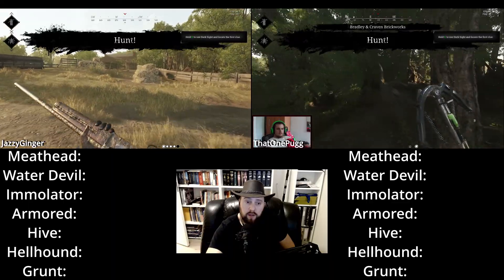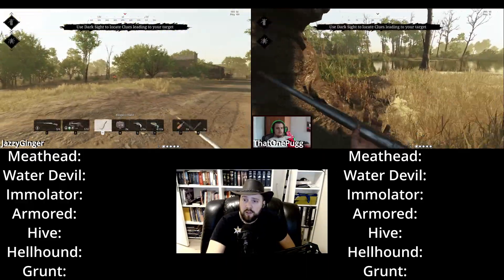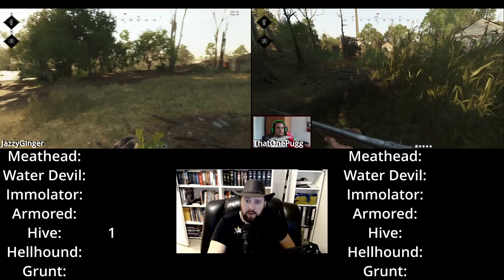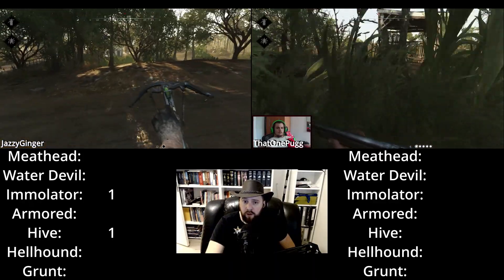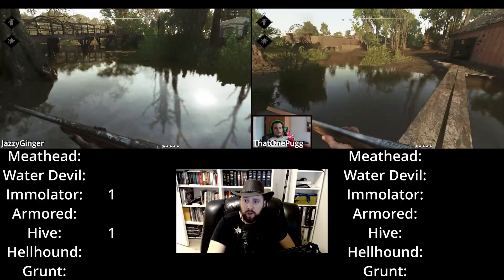Here we have Jassy Ginger versus That Warm Pug in the finals, fighting it out for first and second place. Jassy Ginger spawns on the bottom of Lawson Delta while That Warm Pug spawns at the bottom in the middle. Jassy Ginger gets an early hive and early emulator — very important to get those emulators out of the way. Both are using shotguns and poison crossbows, and they also have flare guns and derringers for the other quick stuff they need.